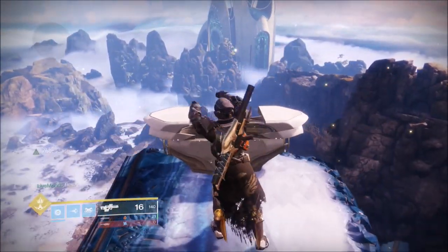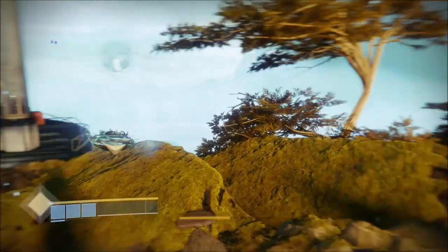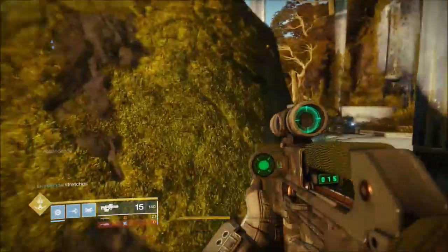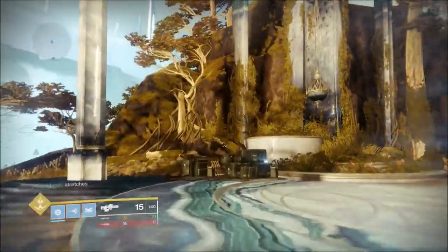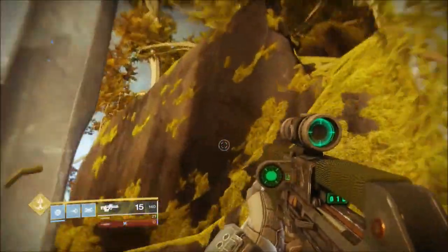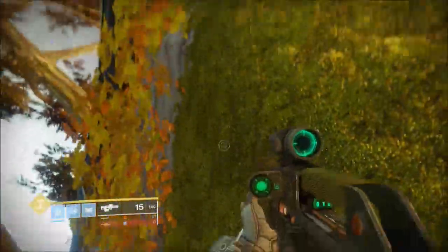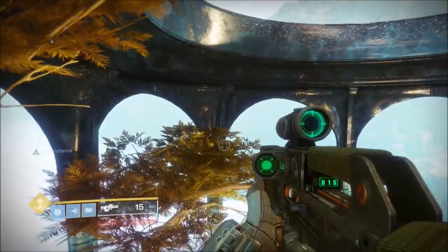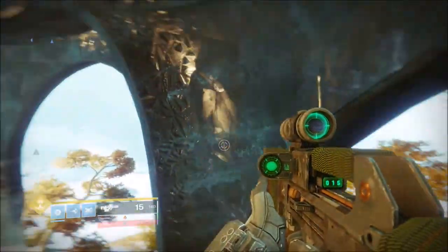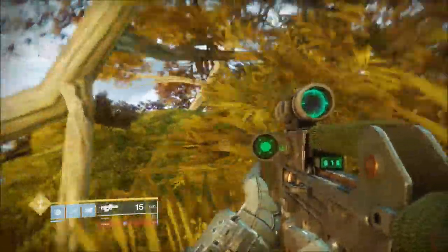The next area we're going to go to is the Strand and we're going to go to Petra's area. There are still platforms to jump up, but I prefer to go just behind where we are now, to this rock formation at the back. If you jump up on top of the rock formation all the way to the top, you can jump up onto this kind of pavilion — that big marble structure. Jump up on the side of that and the chest will be right above you. It's a lot easier and more efficient than doing the jumping puzzle. And that is Petra's one.